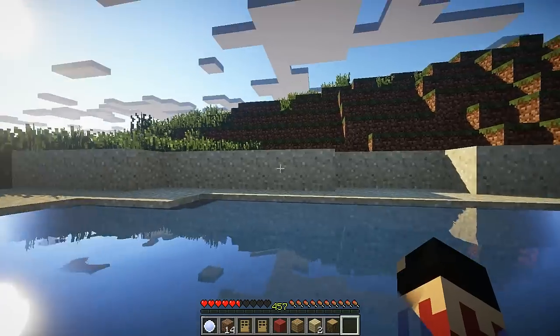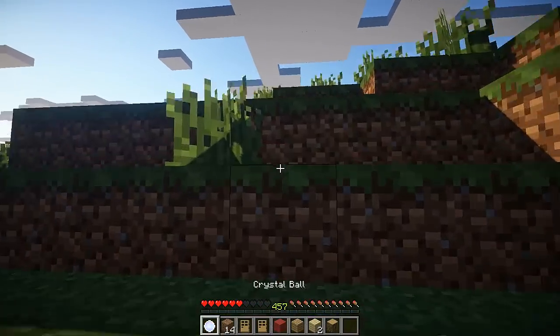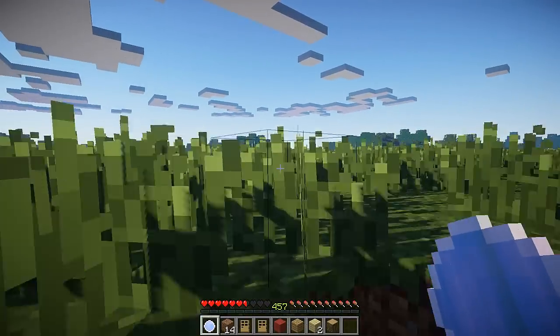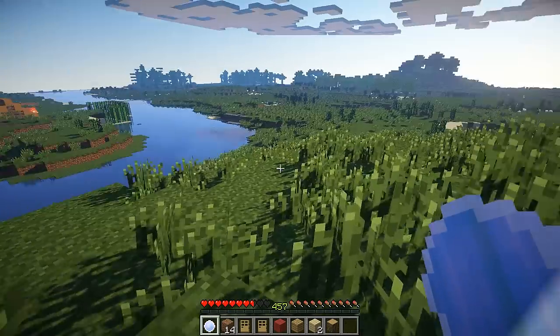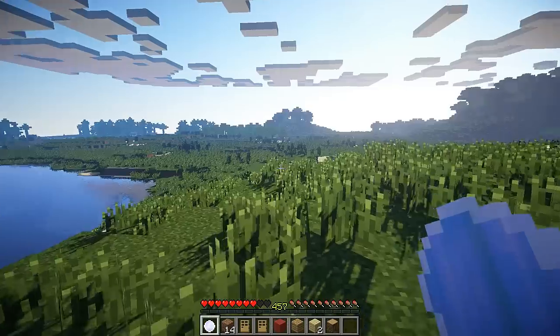Look how cool this looks — oh my God, I love shaders! It's so good. So I used the crystal ball, and I right-clicked it, and for some reason it just destroyed all of my house and gave me a new house with a wife and stuff, which was cool, but it kind of destroyed my house, as that creeper did.